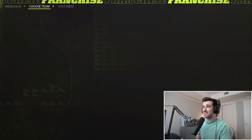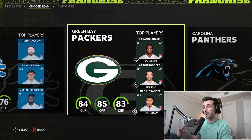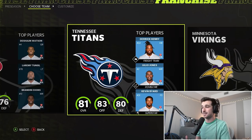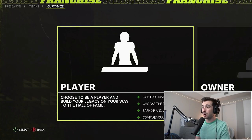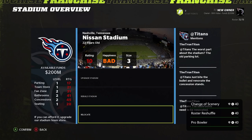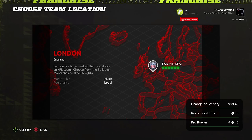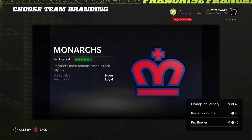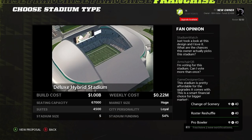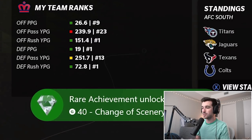Relocate a team. When selecting our team, we want to pick one with a poor stadium satisfaction rating — the Tennessee Titans. Go down to change role and instead of coach, select owner, so we can manage the relocate option. After simming through a few weeks, we chose a new city, new name, uniform, and stadium, then simmed to the off season and were greeted with our achievement: Change of Scenery. Only 4% of gamers have relocated a team.